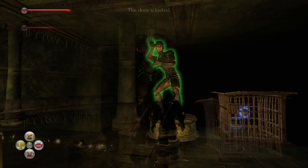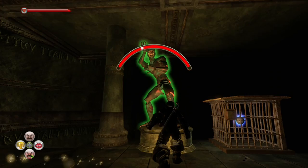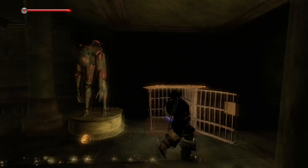You can howl at it, you can just do the bloodlust roar, whatever works. If you just press down or up on the D-pad, it should just be what it should be. Once that's complete, the orb will fly upstairs.